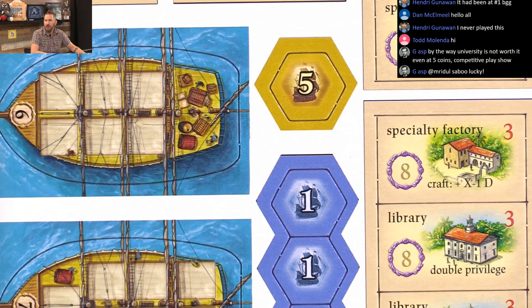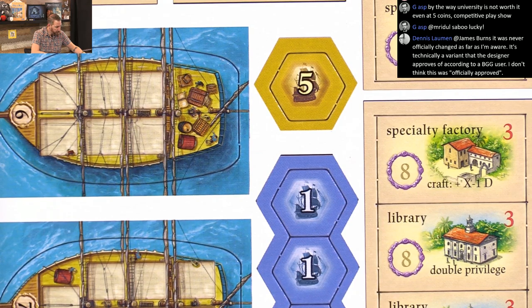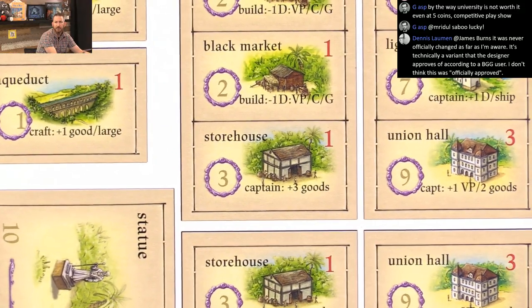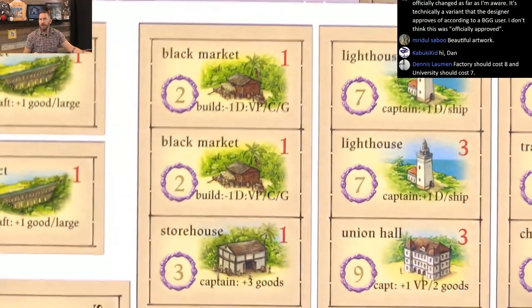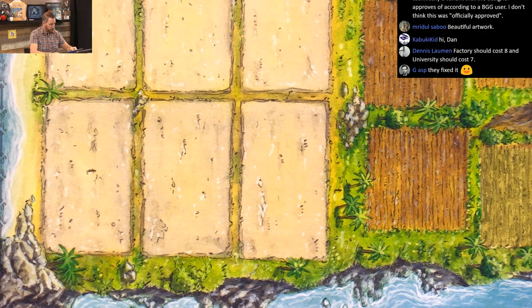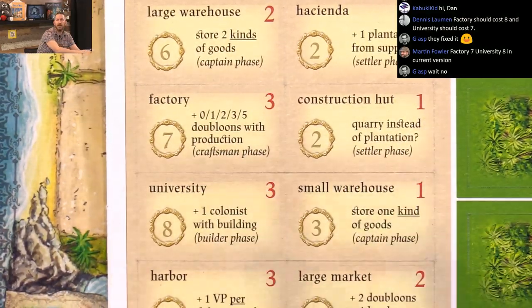It's the university and the factory. So the costs — somebody clue me in. I apologize for not having that memorized. I'm looking for those buildings. Factory seven, university eight — so is that swapped? Dennis is saying the factory should cost eight and the university seven. So those were not swapped.